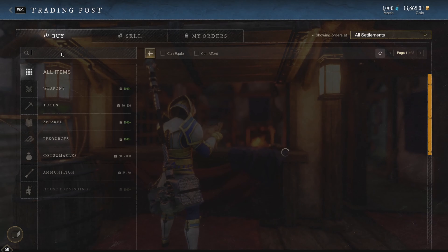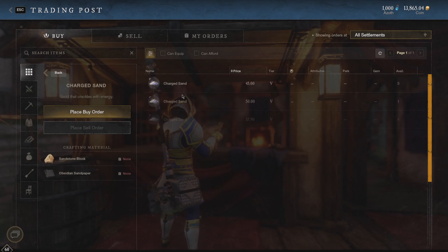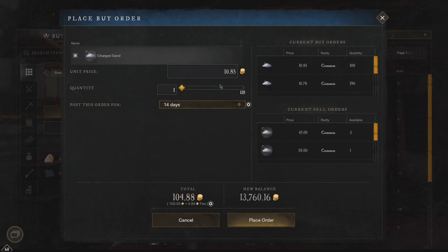That does it for the cup pristine gems. Charged sand is another good one too — it was going on my server for 100 last week; this week I think it's down to 45. But this sells pretty well. I can buy it for 10 and then turn around and sell for 45. So anytime I can double or triple my money on something, I'll buy in bulk and sell as much as I can.